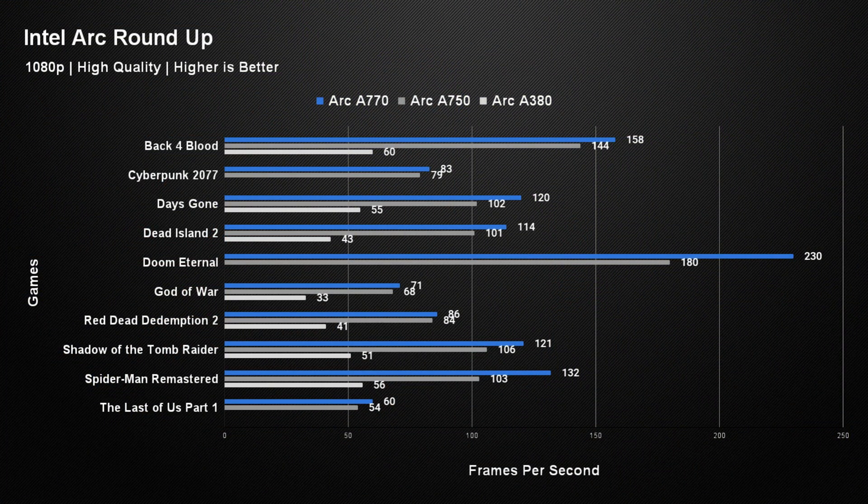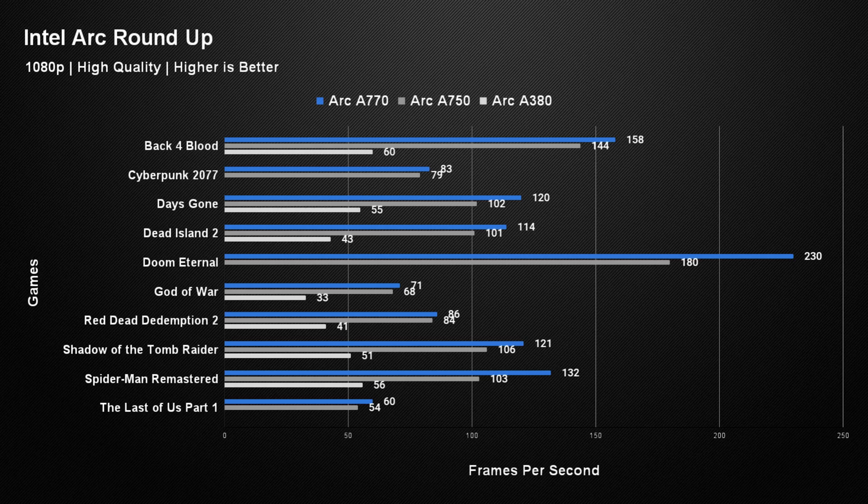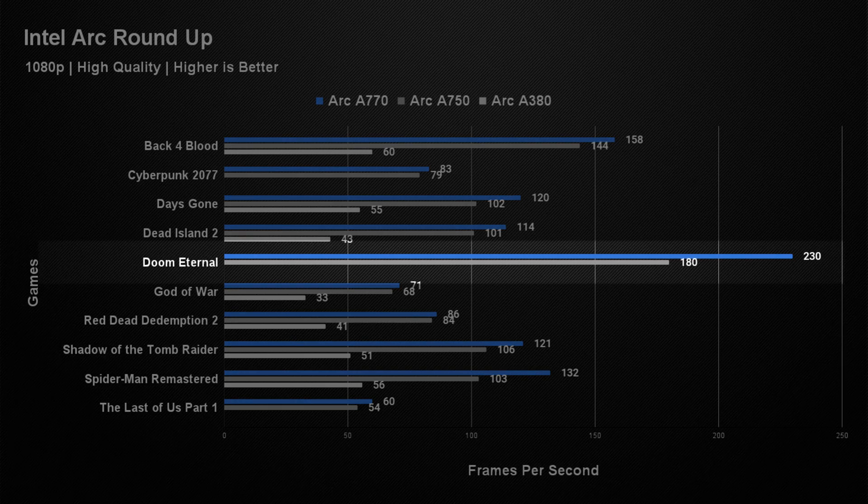When we take a look at the results, we can see that the A750 and the A770 really do perform pretty well in both 1080p and 1440p. I would suggest that both of these cards are really kind of geared towards 1440p because the performance at that level was exceptionally good. The only game where we saw a big difference was Doom Eternal, where the A770 managed to pull away in 1080p to 230 frames per second, where the A750 could only get 180 — but either of those results are more than playable.